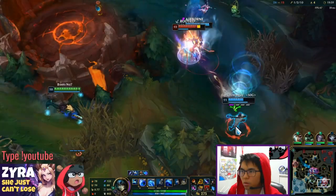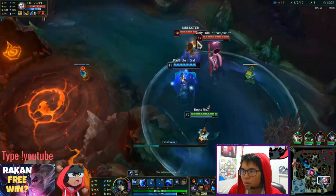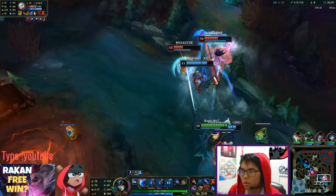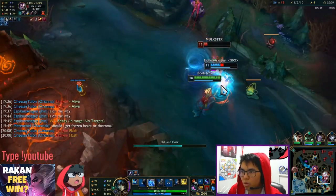Today we will be covering another one of my favorite supports, Nami — an enchanter support with incredible healing power and one of the best engages. She can be a game-changing champion that can easily turn the tides.